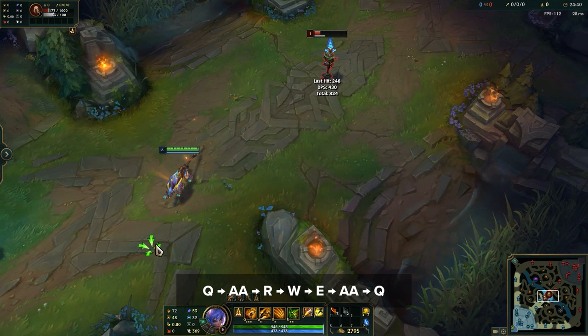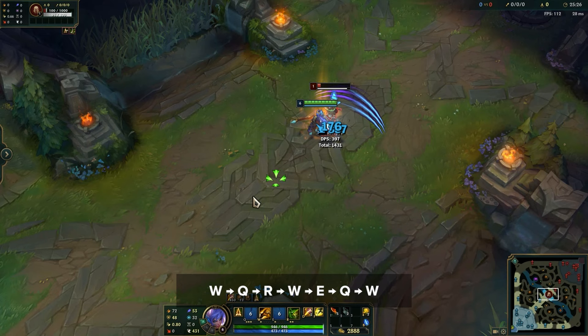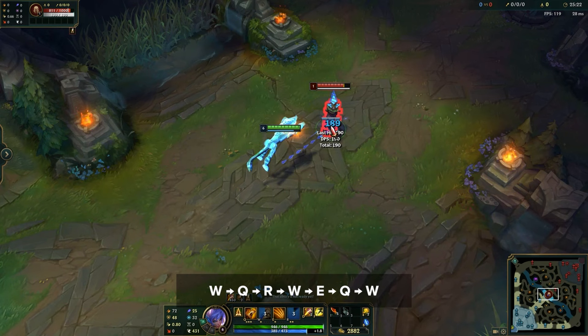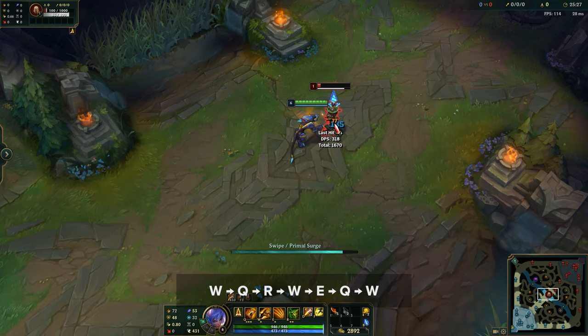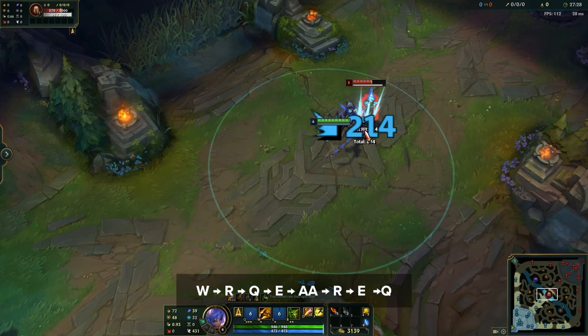Next and very important is the double pounce refresh, which can be used to greatly speed up your clear or for some extra damage in fights. Simply W, Q, R, W, E, Q, W. Using Javelin Toss and Bushwhack on the same camp will allow you to refresh Pounce's cooldown twice, and this will be the most important thing to learn for when you're clearing. Last is the Pounce Transform, which makes use of all of your spells while transitioning between forms for max damage: W, R back to Human Form, Q, E, Auto Attack, R again back to Cougar, and finish with EQ.